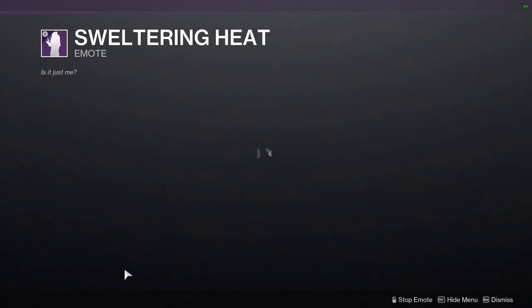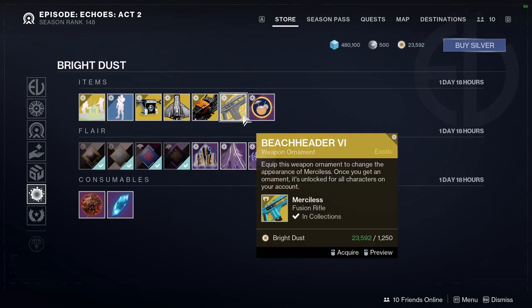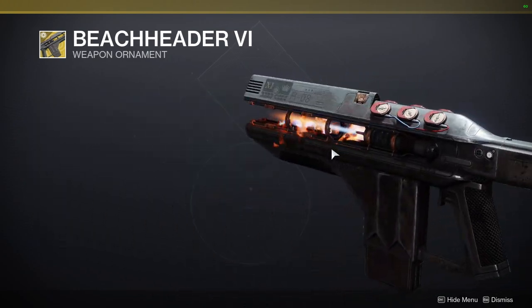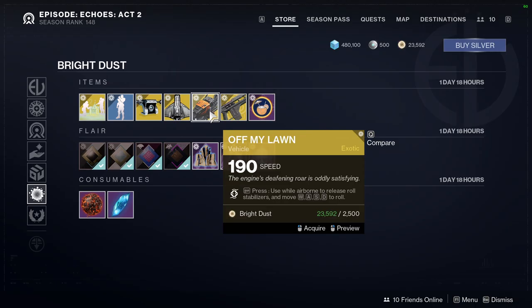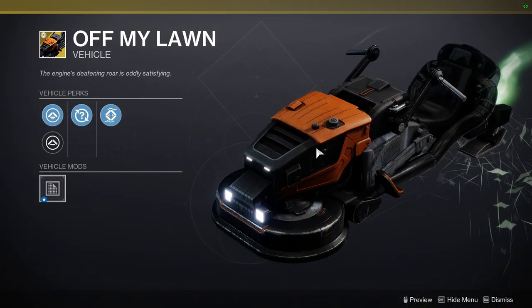And then Sweltering Heat. For the stuff at the bottom we have the Breach Exotic ornament for Merciless — definitely think this is a cool one because it kind of reminds me of a Star Wars vibe. We also have Off My Lawn and Well Traveled.